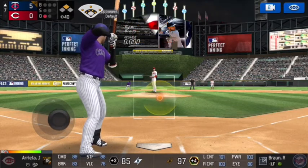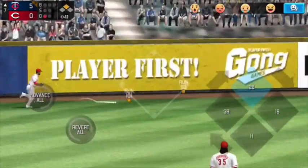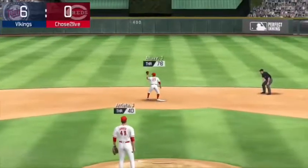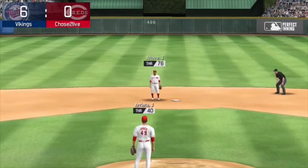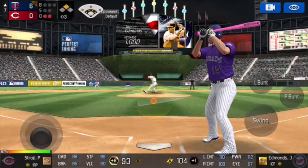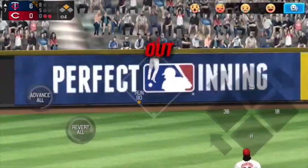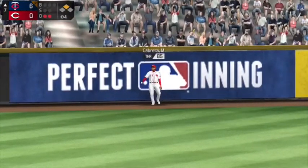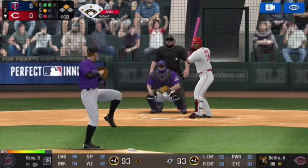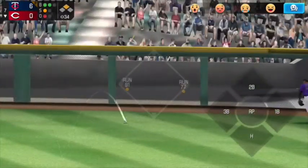Ryan Braun at the plate hits that to left off the base of the wall. We're going to hold Braun at first, but Albies will score to make it a 6-0 game. Now with two outs and Braun at second, Jim Edmonds with his second at-bat of the inning crushes it to left field, but he gets robbed of the home run. So I scored six in the top of the seventh — Edmonds got robbed. Such is the nature of MLB Perfect Inning 2018.